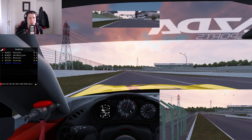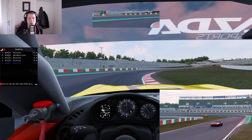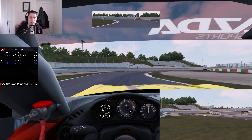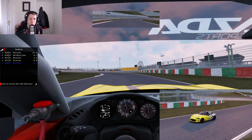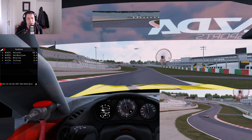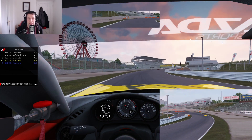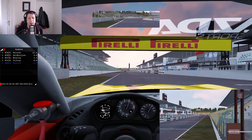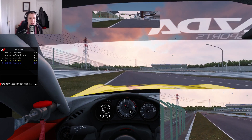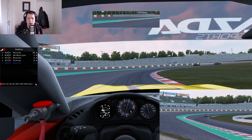We're four seconds behind as we cross the start-finish line onto lap four, massively gaining into turn one. Going back to the guy who was blocking — you have to feel confident with the people around you. If you feel like they're going to take you out, it puts you in a nervous mindset and you don't want to go for moves, so you end up losing out. It's a frustrating thing with racing. These setups like World Sim Series try to promote clean racing. As we cross the line for lap five, we're now only three seconds behind — gained just over a second — and nine seconds ahead of the guy behind.